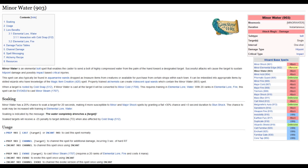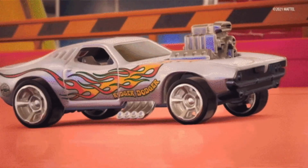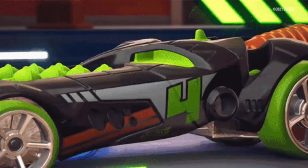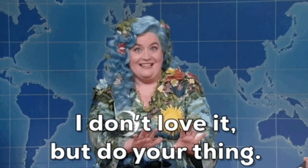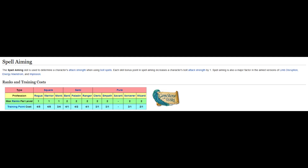An evoke example would be spell 903 for Wizards, Minor Water. If you have 20 Elemental Lore Fire ranks, you can evoke spell 903 to cast the effect of Minor Steam. Customization options like this allow you to create unique builds for whatever type of persona you want to roleplay as. We showed you the CS type of spell, but there are other types as well.